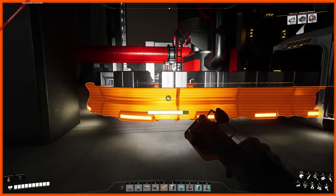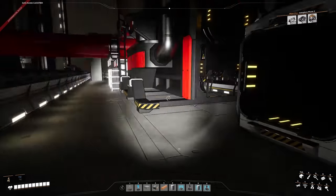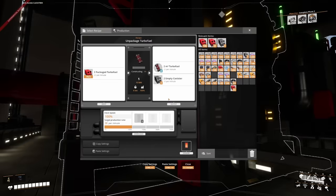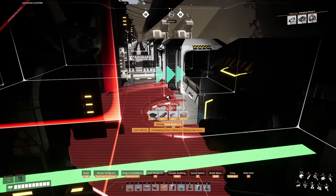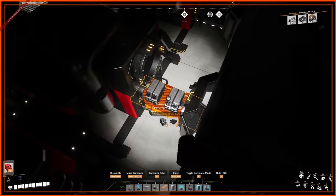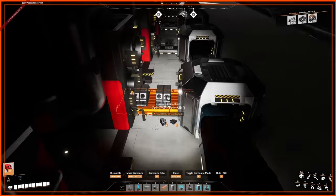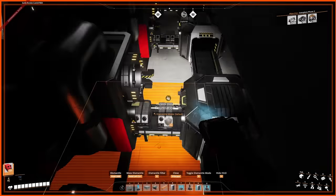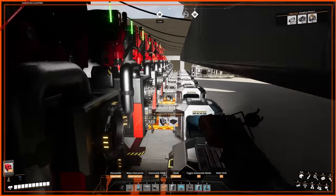I knew this was going to be a problem, so I had turned the system off temporarily to fix it. However, streaming the whole build between the first and second stream, I forgot that I had to fix that issue. I turned the plant on and all the empty packages ended up in the tight manifolds of my packaged turbo fuel unpackagers. A couple of hours later I removed the manifolds and rebuilt them. I'm sure we've all been in similar situations with other resources going to the wrong inputs and shutting down a factory.